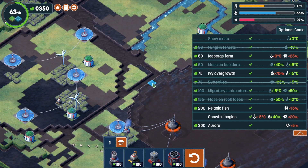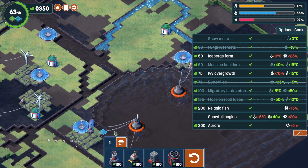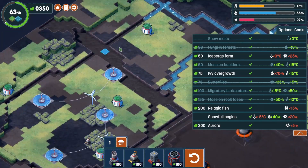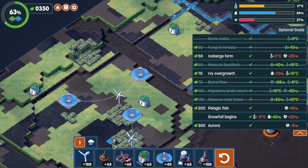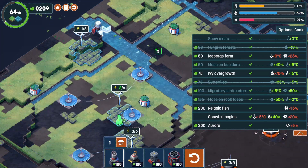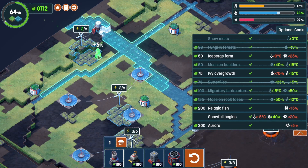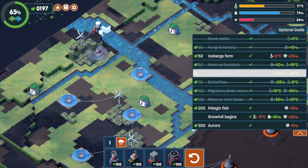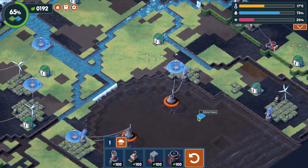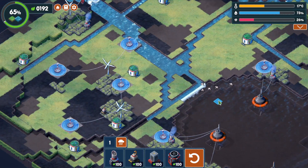We only need four percent more — if we fill this up with water that might just do it. If we put the cloud seeder right here — five percent, perfect. Now we've got ivy overgrowth. What I'm trying to figure out is whether the lichen and other stuff needs to be above zero.